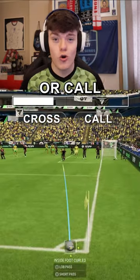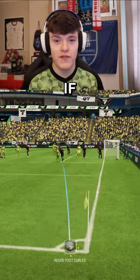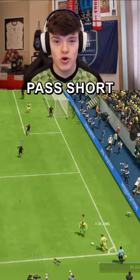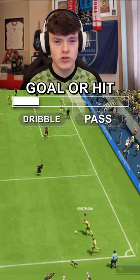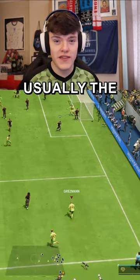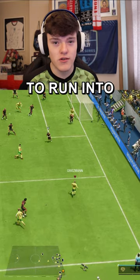Now do you cross or call a player Shaw? Call a player with R1. If the defender follows, you have more space in the box. If not, you can pass Shaw. Now do you turn and dribble towards goal or hit a driven pass to the edge of the box? Dribble — usually the defender tries to block the pass, leaving space to run into.